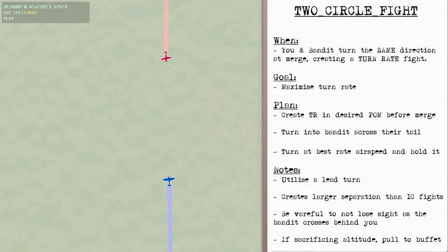Here we can visualise the two circle fight. When you and the bandit turn in the same direction at the merge, this is what creates this scenario. This means you'll need to maximise your turn rate by creating turning room in your plane of motion before the merge, and then turn into the bandit across their tail at your best turn rate airspeed and hold it. To help gain the advantage faster, it can be useful to utilise the lead turn before the merge.